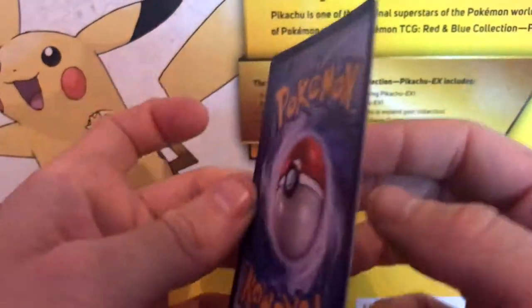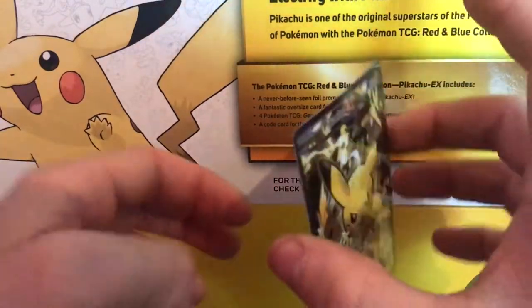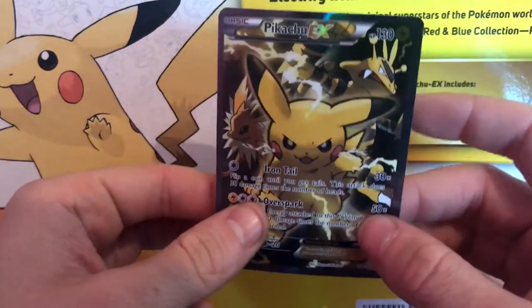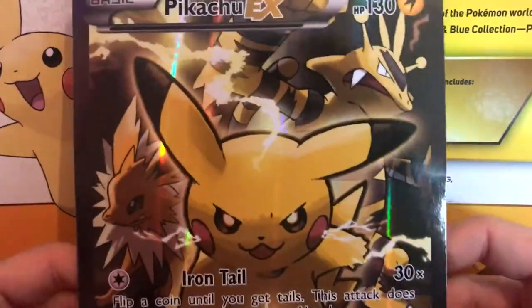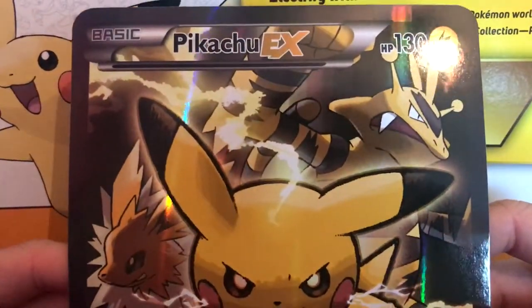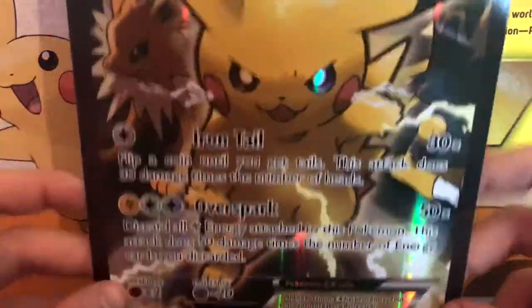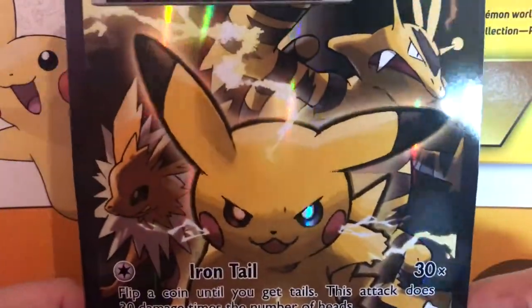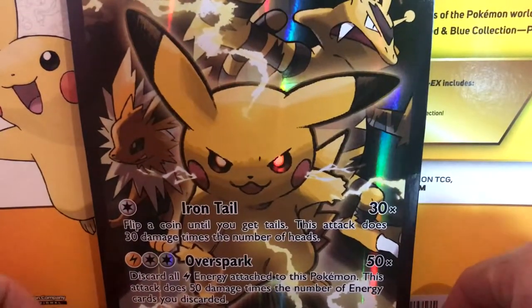On the back it's pretty decent as well — a little bit bent in the middle, but again it doesn't matter. We're going to sleeve that and it'll go in my collection. We also have the big Pikachu EX jumbo card, which is basically just a jumbo version of the promo card. We'll leave Pikachu sat there looking mean as ever and ready for business.